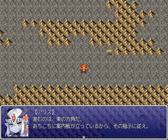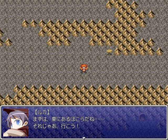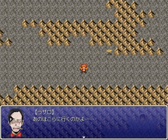We proceed to the east. There are guideposts here and there, so follow their directions. Yeah, they hunt down the aerial invaders, but they leave the guideposts in case terrestrial invaders get lost. First off, shrine to the east, right? Well then, let's go. We're going to that shrine, for real.